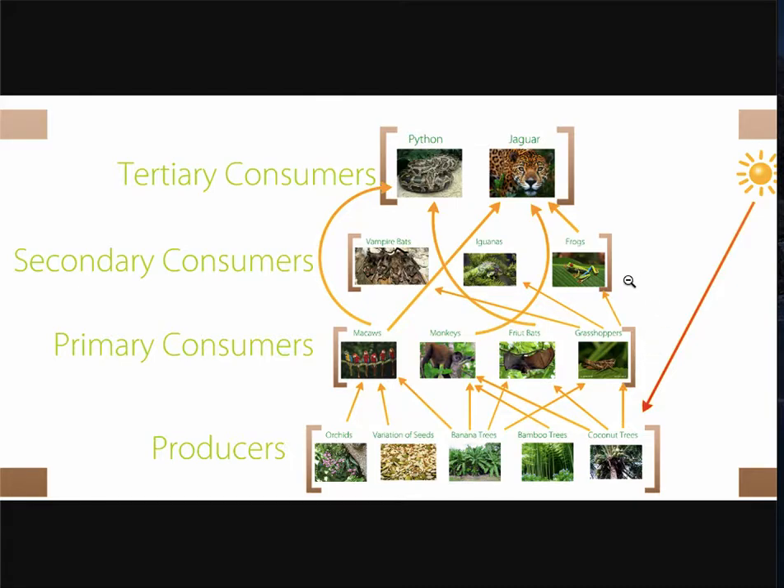From here, you get secondary consumers — animals that consume other animals — and at the top, the tertiary consumers. These are consumers that are also what we consider top predators. Looking at this food web can get pretty confusing, but it's important to understand that all of these organisms have to exist in a balance, and this is what you're going to try to do in Jungle Jeopardy.